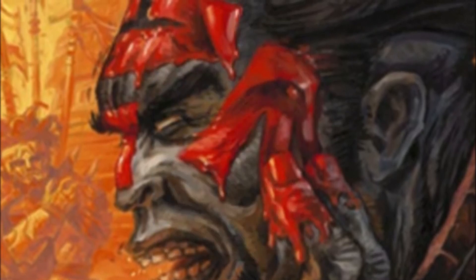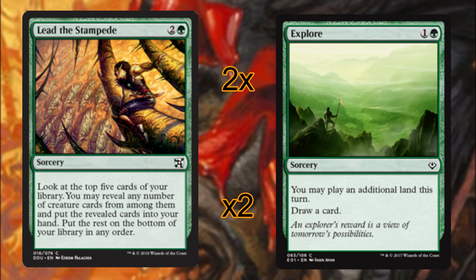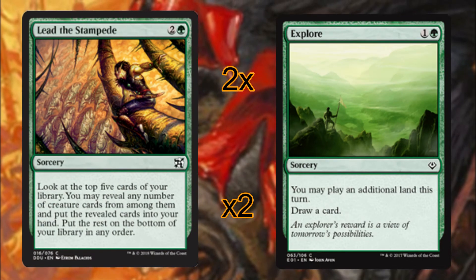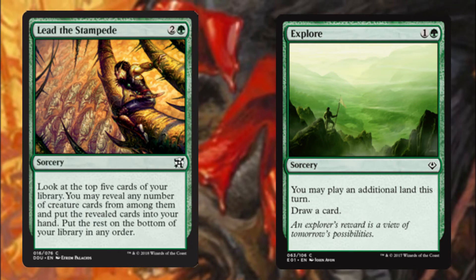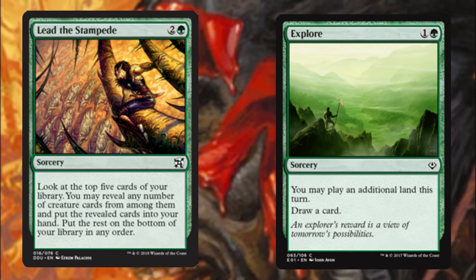Our final spells of the deck are Lead the Stampede and Explore. Lead the Stampede allows us to dig for more creatures — we are a bit light at 16. Explore allows us to ramp up by playing an additional land, and we also get a card draw out of it.